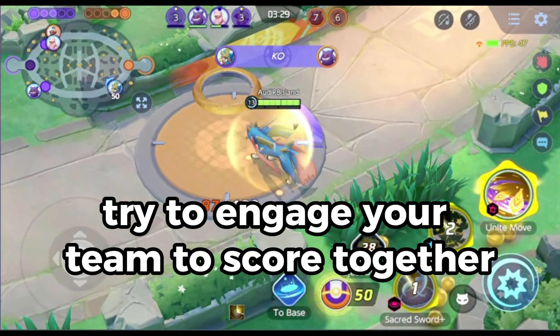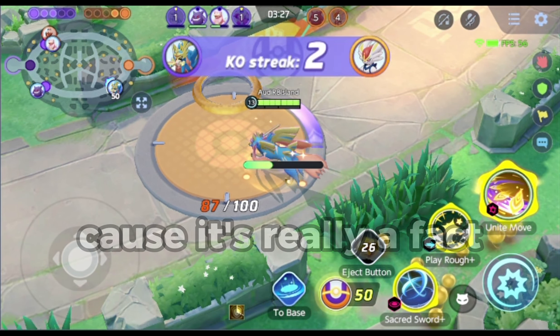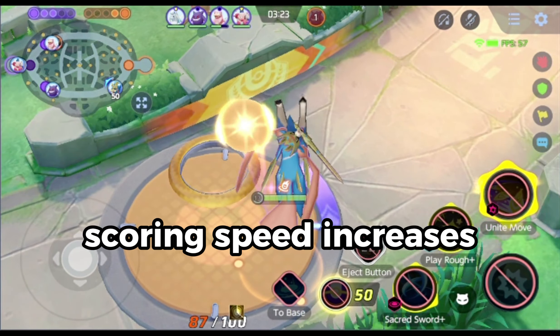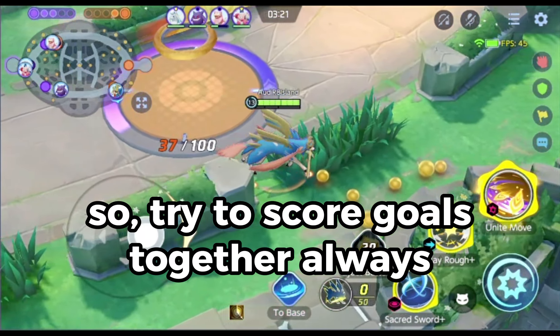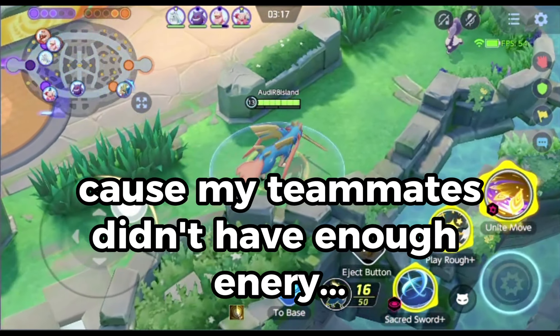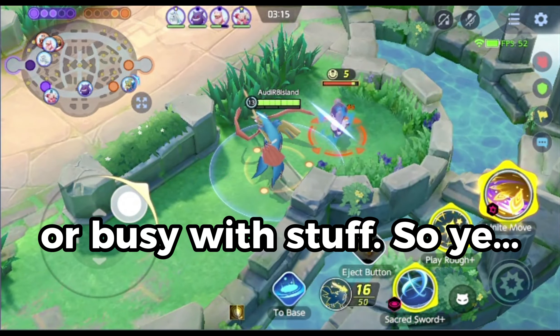Try to engage your team to score together, because it's a fact that if you all score Eos energy on the opposing goal zone together, the scoring speed increases. Try to score goals together always, even though you can see me doing it alone here because my teammates didn't have enough energy or were busy.